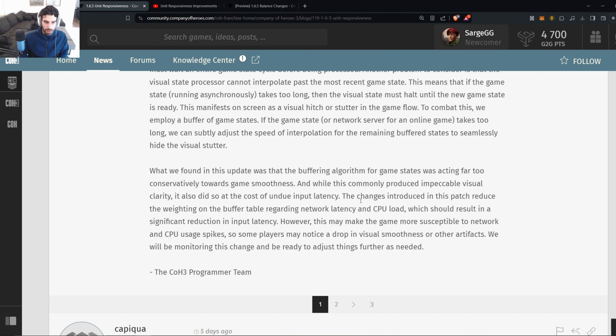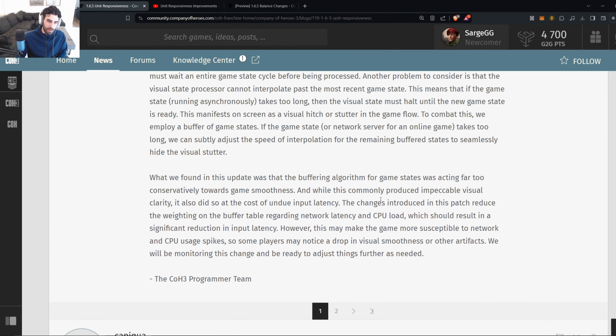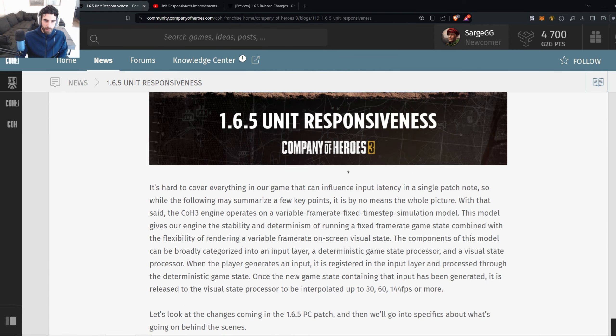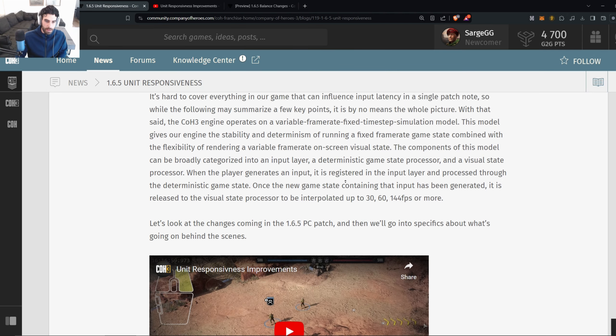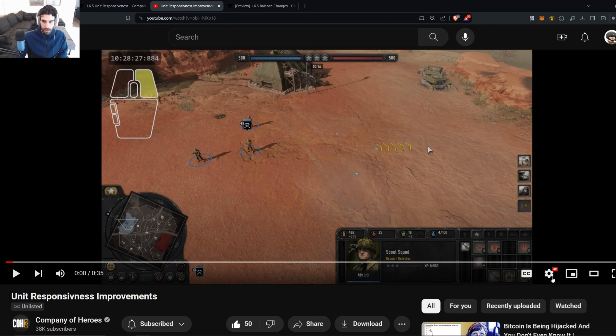What Relic found was that the buffering algorithm was acting far too conservatively towards game smoothness — while this commonly produced impeccable visual clarity, it did so at the cost of undue input latency. The changes in this patch reduce the weighting on the buffer table regarding network latency and CPU load, resulting in a significant reduction in input latency. However, this may make the game more susceptible to network and CPU usage spikes, so some players may notice a drop in visual performance. Huge thanks to the CoH3 programmer team for putting in the effort on this.